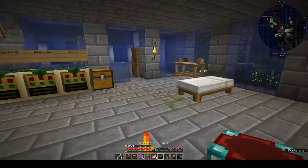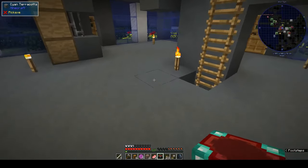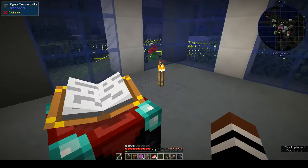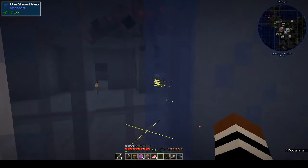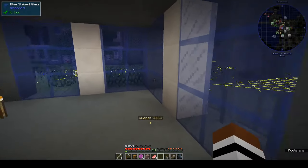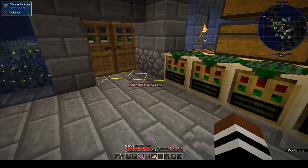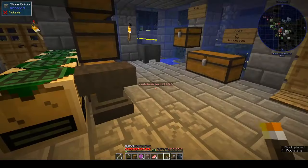Let's put down the enchanting table in the next room. Let's put you here - we can put bookcases around it as we find bookcases. There's a spawner in there, I'm sure of it. Let's make another pickaxe.